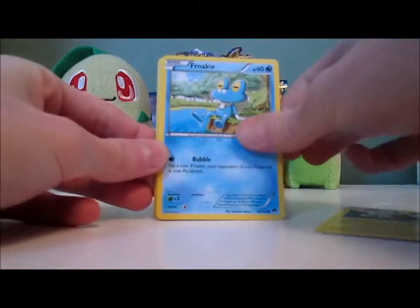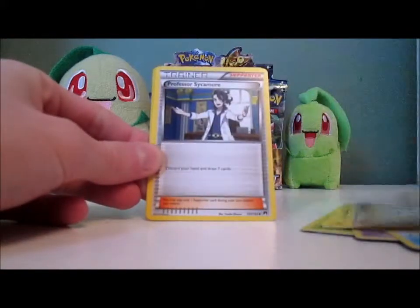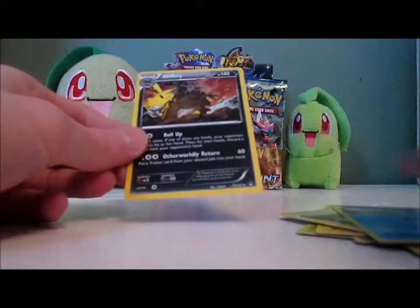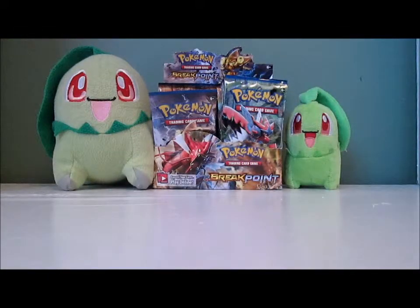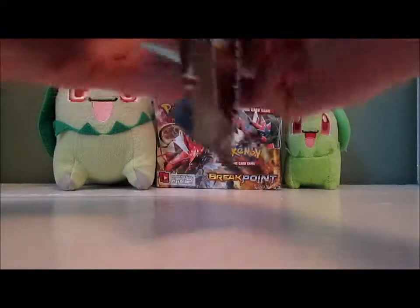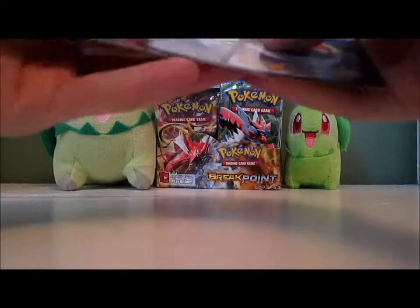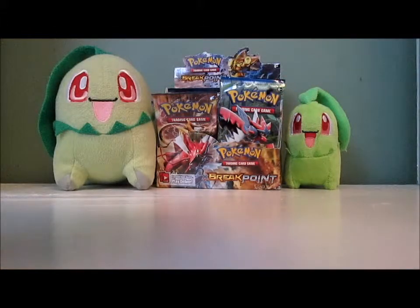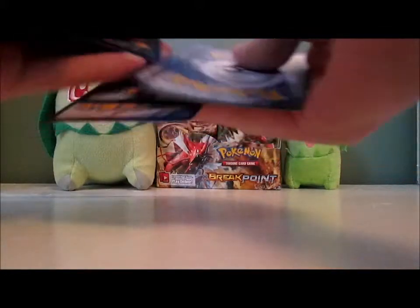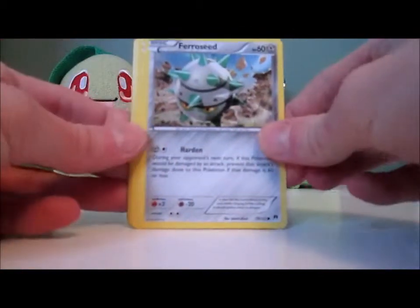Pack: Electabuzz, Froakie, Petalil, Skrelp, Corsola, Luxio, Bursting Balloon, Professor Sycamore, Froakie Reverse, and a Shiftry. Chikorita's got to be hard to pull in this set. We're almost done with the left side of the box and I've pulled one. I just feel like all these other commons — Slowpoke, Froakie, Psyduck — I've gotten so many of them. I've gotten six Chikoritas out of like 60 packs now.